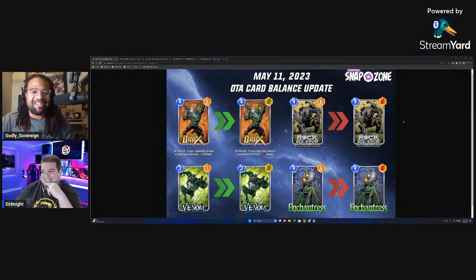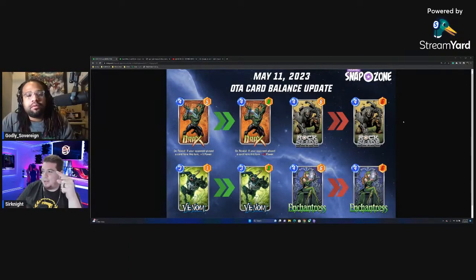Let's start with the OTA card balance updates. We got a couple of small changes, nothing too drastic. The Drax change — was that even worth it? He's weak no matter the scenario. It makes sense to make him a 4-6 because most popular four-drops are 4-6: White Queen, Iron Lad, Chavez, Rock Slide, The Thing — a lot of primary four-drops are 4-6, so they just made him match the rest.